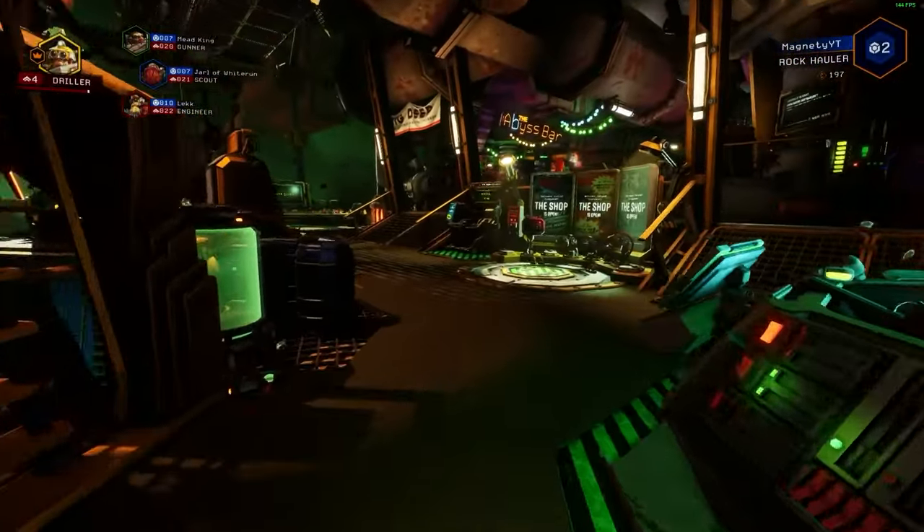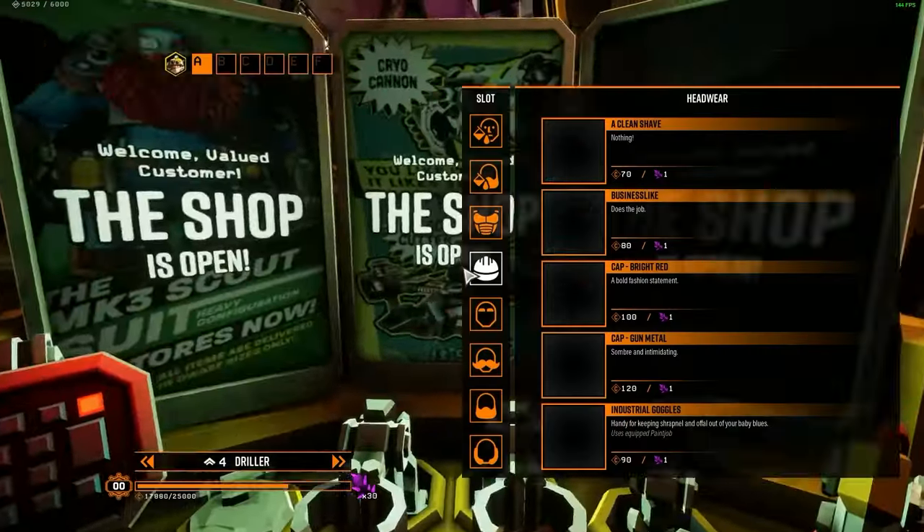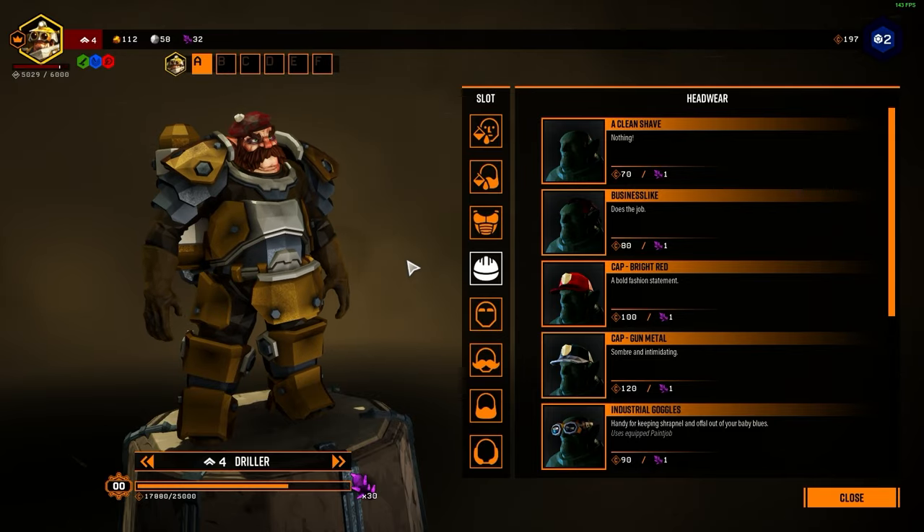You come back to the space rig, or the hub, and you can use your currency to buy cosmetics or upgrade different things.